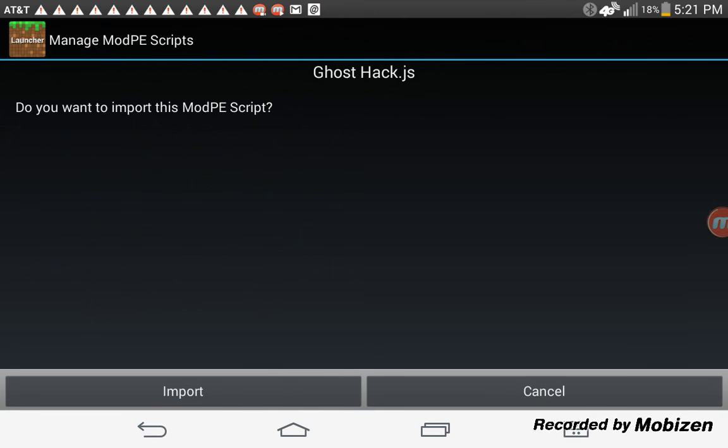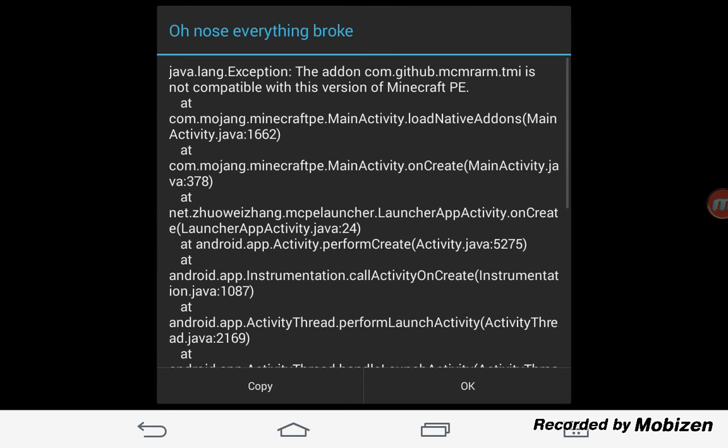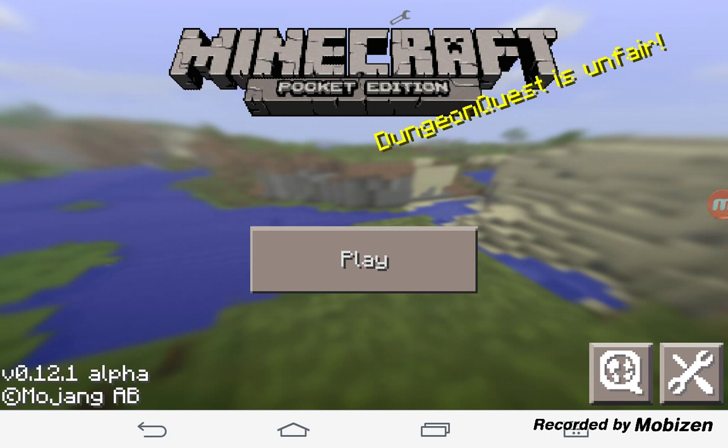Do you want to import this script? No, I don't. I've already imported it. So after you've imported it, you want to put safety mode off, and then enable Ghost Hack. I'll show you a little bit of Ghost Hack.